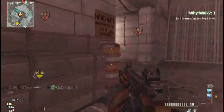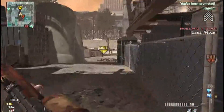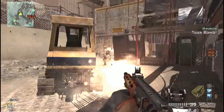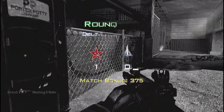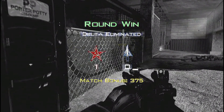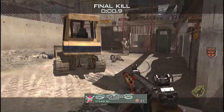I'm also using Hardline so I get my perks faster. In this it's a specialist point streak, meaning that I can get my perks. I have Scavenger for my first one, Extreme Conditioning for my second, and Quick Draw for my third. In this game of Search and Destroy I actually managed to get 7 kills rather than 8 because I have Hardline to get all perks.